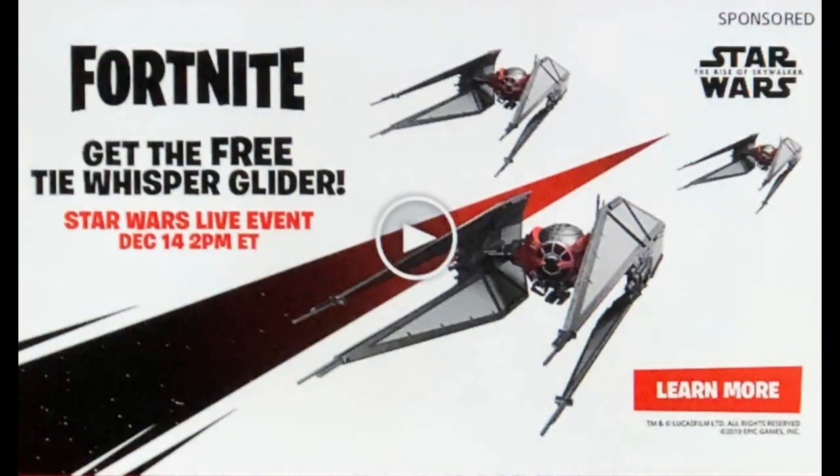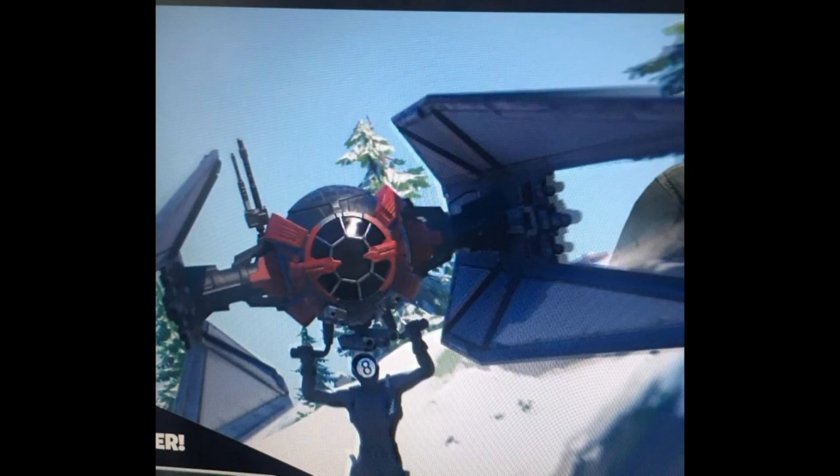And as you guys can see, it says Fortnite — get the free The Whisper Glider. Star Wars live event, December 14th, 2pm Eastern Time. And you guys can see what the glider looks like. We actually have a little bit more of an in-game view, kinda. And that is the picture that comes along with it — that is what it looks like.